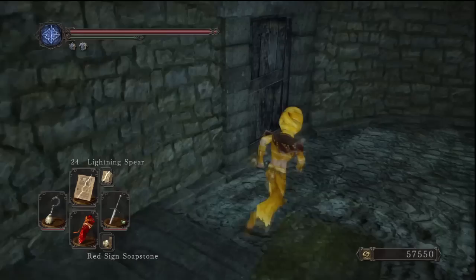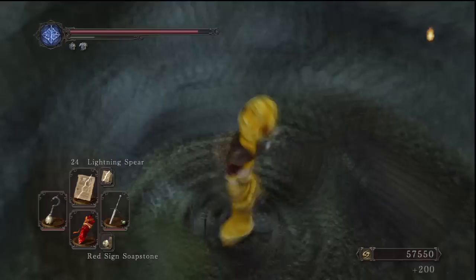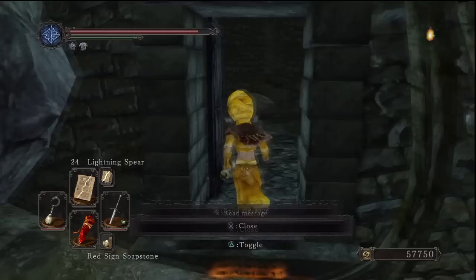Halfway down these stairs we're going to open this door and break this branch - we'll be getting that item in a second. We're going to continue until the end and open this chest over here. Watch out for that guy behind the barrels. Now we're just going to head back to the round area before where we just opened the door where the stairs were.